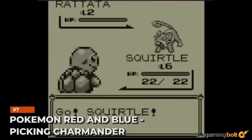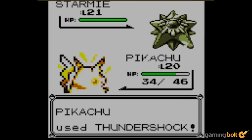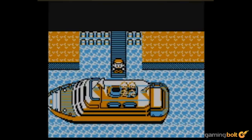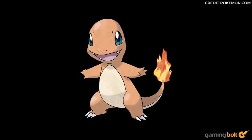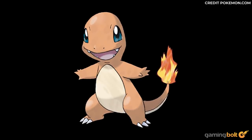Pokemon Red and Blue: Picking Charmander. There's no correct answer to which is the best starter Pokemon — just kidding, it's actually Charmander because he turns into a fire-breathing dragon, although Blastoise is no slouch either. But though the payoff is excellent, things aren't too easy in the beginning. The first gym in Pokemon Red and Blue is a rock gym, while the second one is a water gym, and the fire-type Charmander is weak against both of those types. Picking Charmander means making the first few hours of your journey pretty challenging, unless you have a well-balanced party.